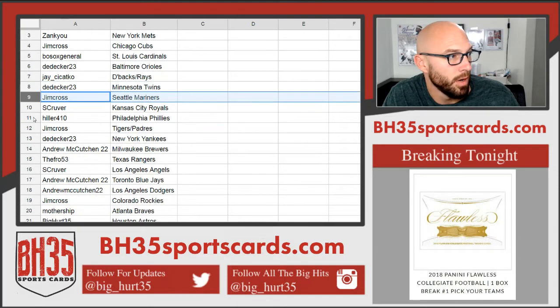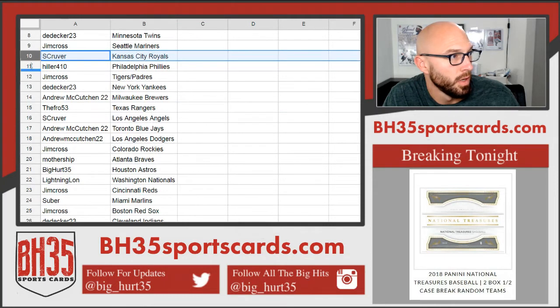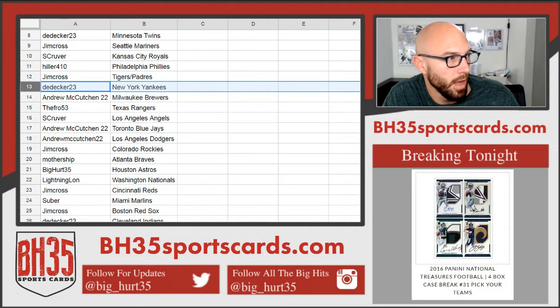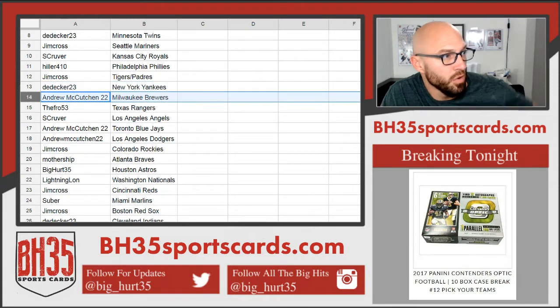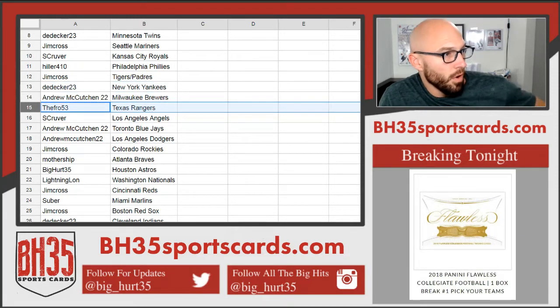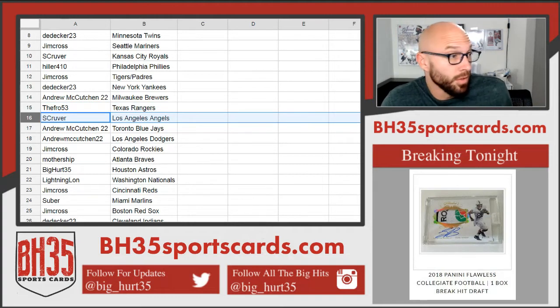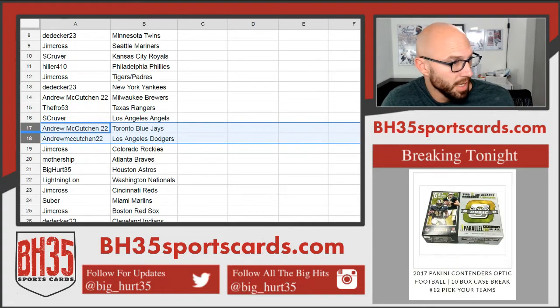D-Decker: Twins. Jim: Mariners. S. Kroover: Royals. Hiller: Phillies. Jim Cross: Tigers and Padres. D-Decker: Yankees. Andrew McCutcheon: Brewers. The Fro: Rangers. S. Kroover: Angels. Kutch: Jays and Dodgers.